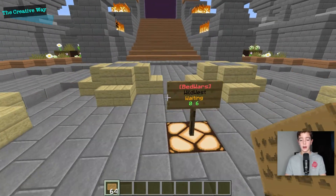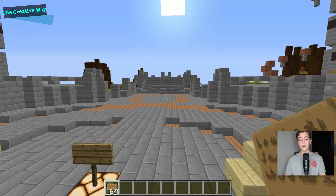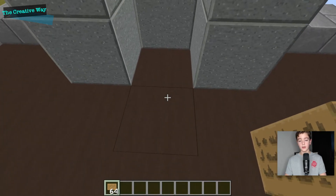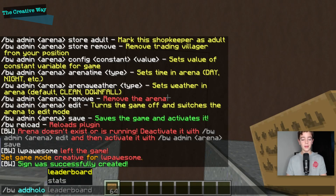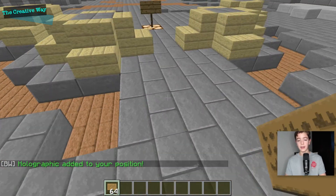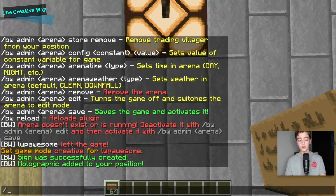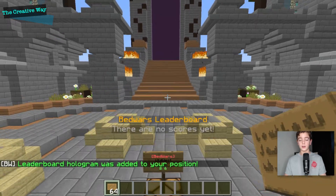I want to show you something really cool. Let's go over here and do it right by the spawn point. We'll do slash bwadmin add holo, then stats. There are your Bedwars stats right there, which is super cool. And then we can go right behind this sign and add the leaderboard — do the exact same thing except select leaderboard this time. There are no scores yet so nothing will show there.